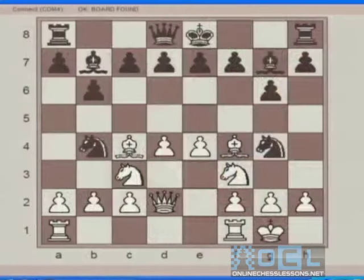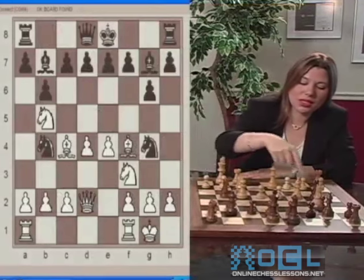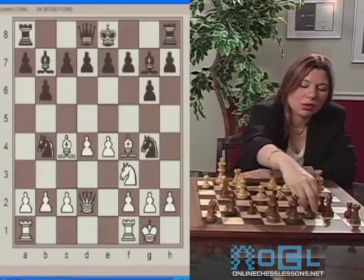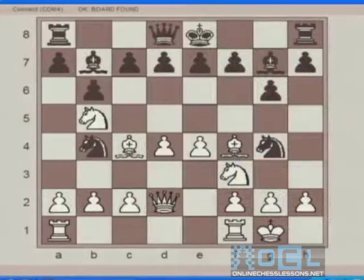White plays Knight to B5. The move has a lot of threats. Directly, the queen is attacking the knight, which is a discovered attack because the knight moved. Also, the knight itself has a direct attack on the C7 pawn to capture it, making a fork. So it's a very, very serious threat.